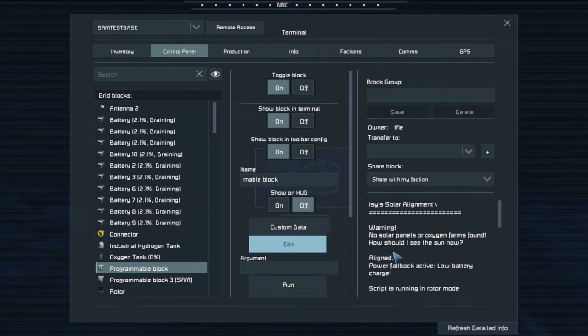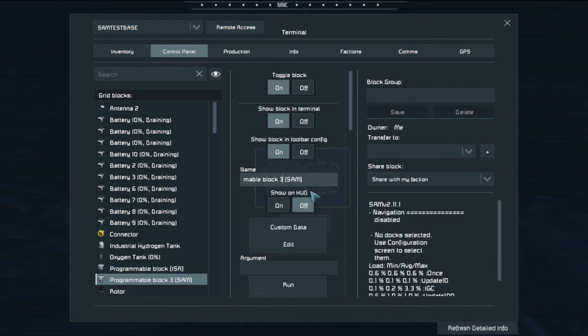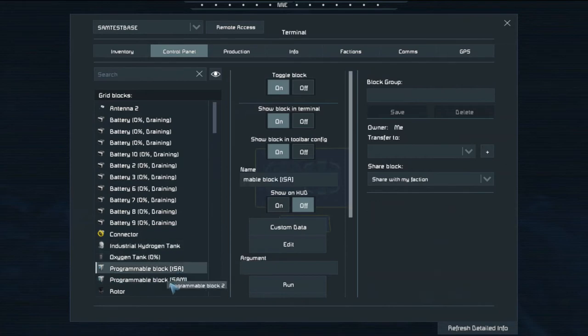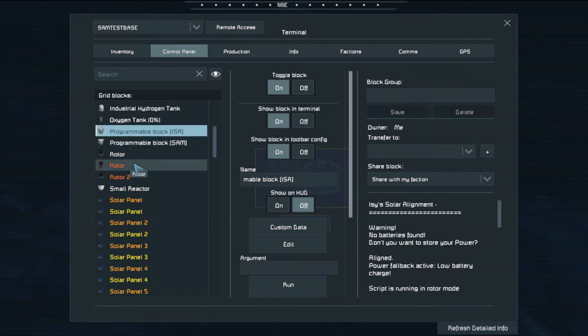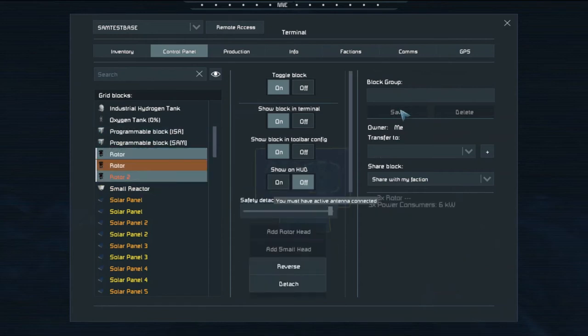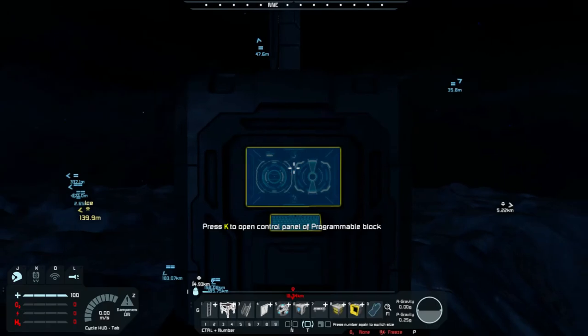The script says 'no solar panels or oxygen farms found' because we haven't told it where they are yet. I name the programming block 'ISA' so I know it's Izzy's Solar Alignment. I select all three rotors and create a block group called 'solar rotors,' then hit save. Now if we look at ISA, it says it's changing the solar array.